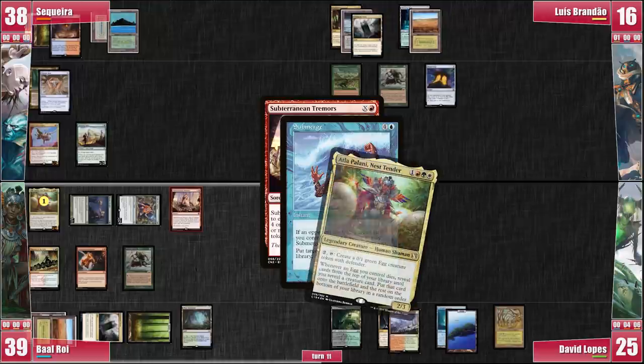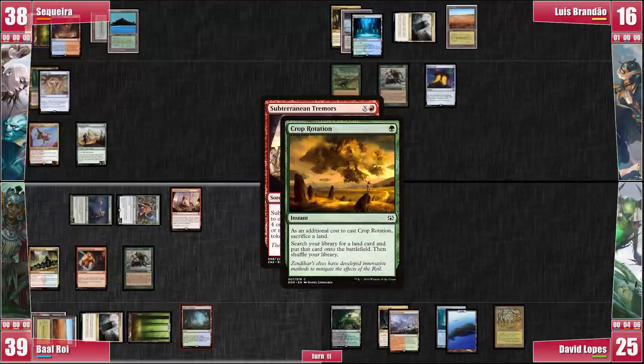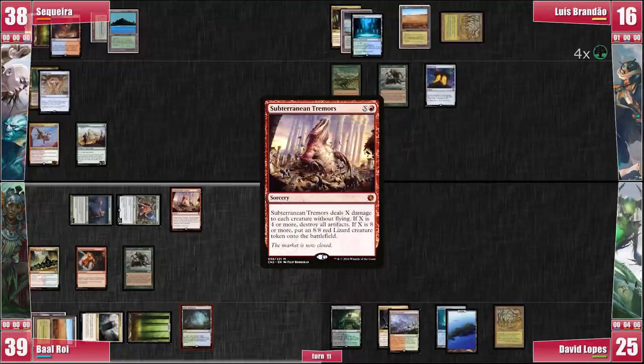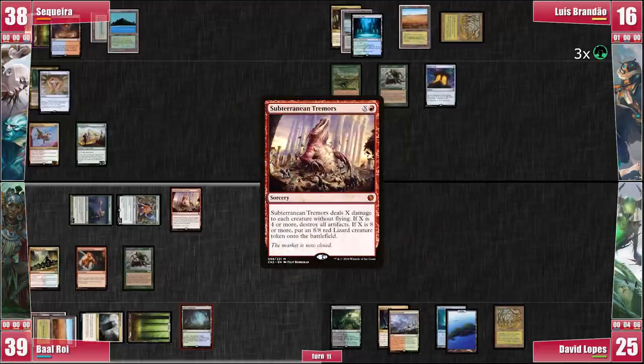Luis casts Submerge targeting Atla. It resolves and Baal chooses to put his commander on top of his library. Luis then casts a Crop Rotation, sacrificing his Command Tower and finding a Gaea's Cradle. He taps it for 4 green, since all his other lands are creatures. He spends 1 to activate Survival of the Fittest, discarding Protean Hulk and finding a Bloom Tender — basically preparing his next turn, when we will all have no lands thanks to the Pyroclasm effect.